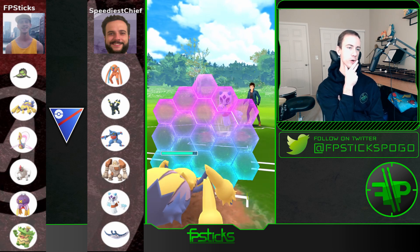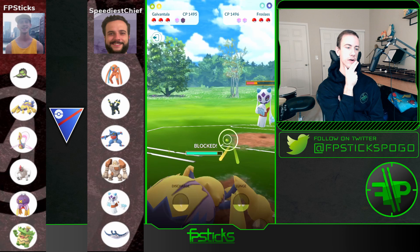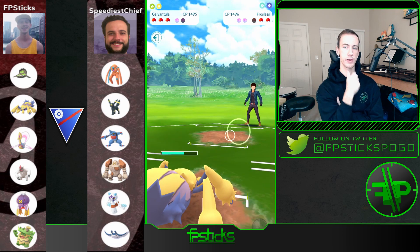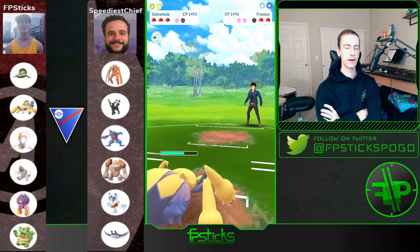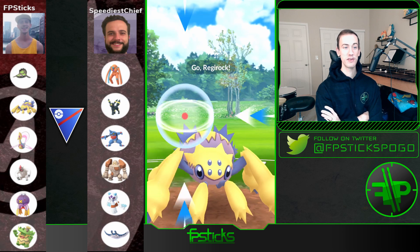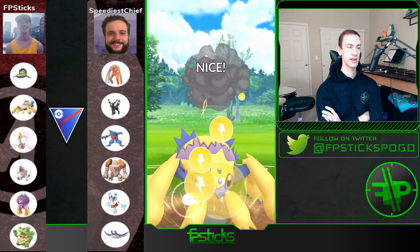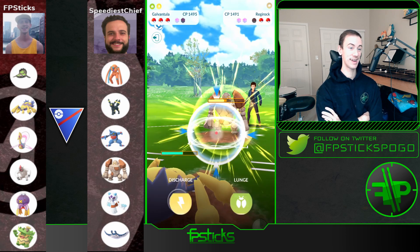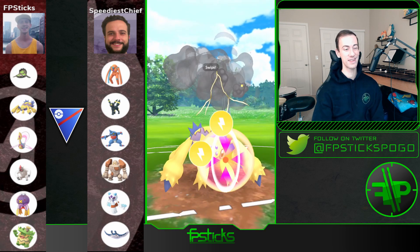I shield up the Avalanche. I really want to be able to farm down this Froslass, and I'm able to do it before he gets to a second move — really good for me. Out comes Regirock. These Discharges are going to hit for neutral damage — Regirock, unlike Registeel, does not have those nice steel-type defensive resistances. So this Discharge is going to hit for a lot of damage — I get a shield there. This Galvantula is putting in so much work.